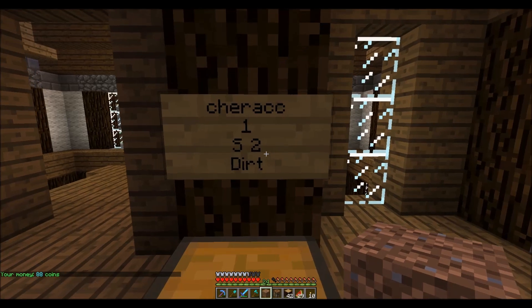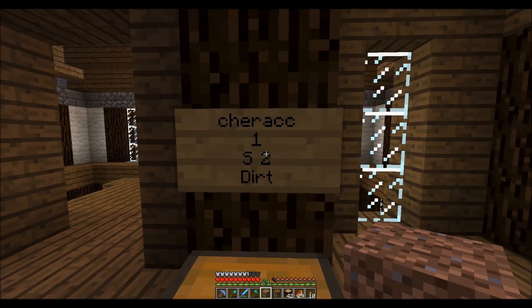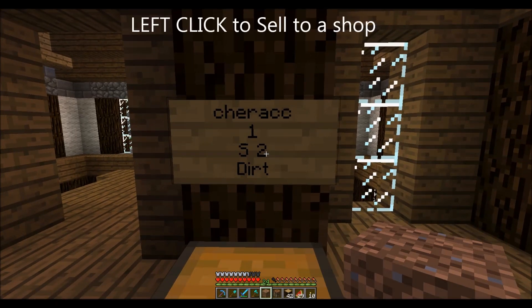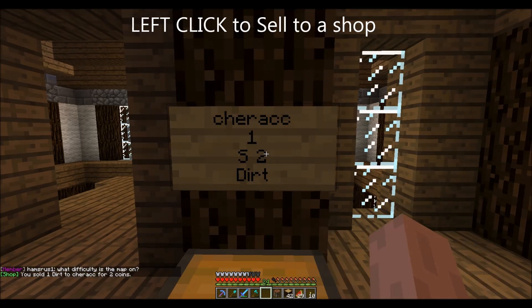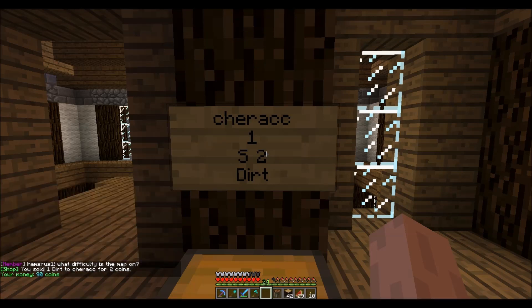This shop over here is the same thing except it has an S on it. That means I can sell to this shop. Instead of right-clicking to buy, I left-click to sell. There — I just sold my dirt for two coins and I should have 90 coins again.